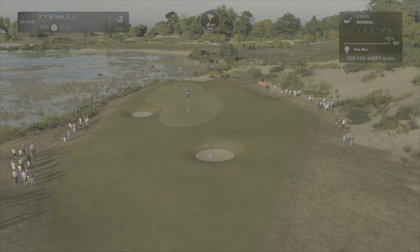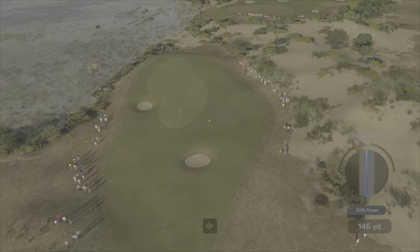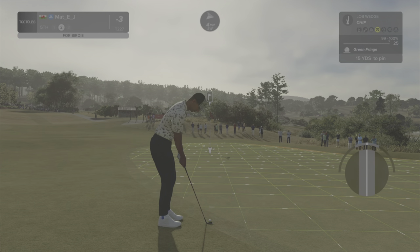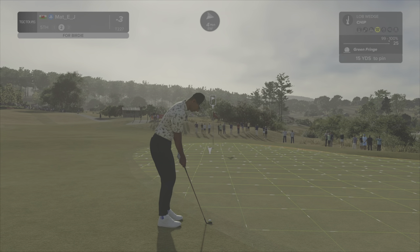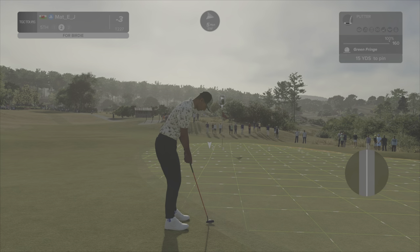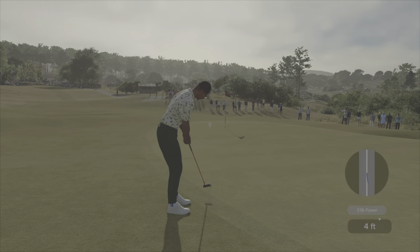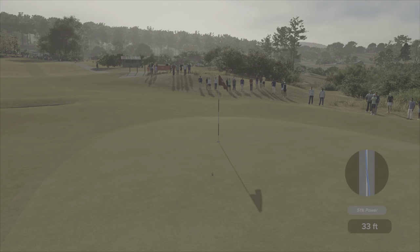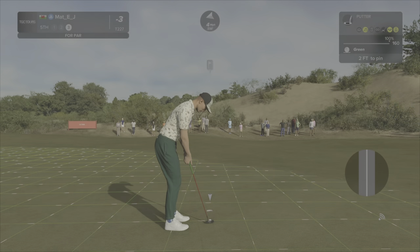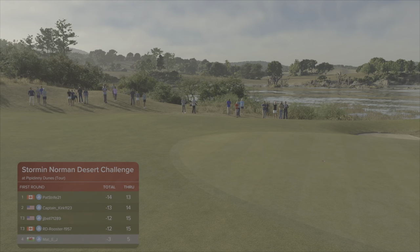Final shot on the par 3 — 187 yards, might kick up there. That's going to stay out right — a silky swing but a little slow, won't kick on now; would have kicked on if I was dead center. On the fringe, I think I want to putt this — I'm just better at putting than chipping. Hopefully the putt is online — that's a good putt. So a long par three after the nice easy opening; you should be four under through five.